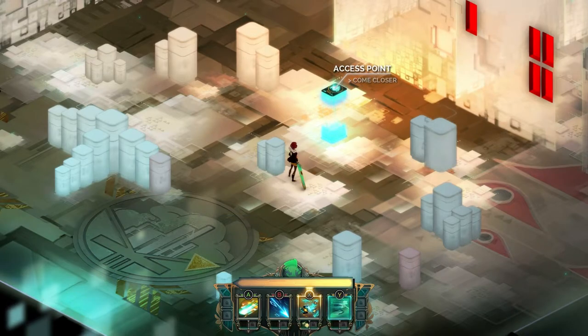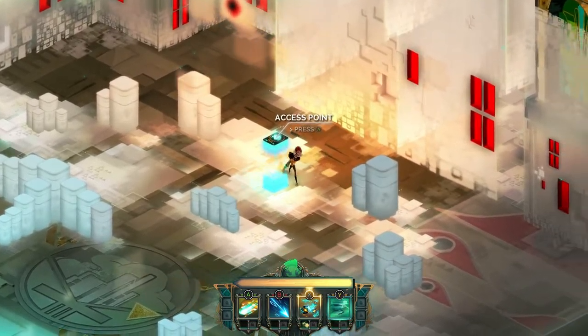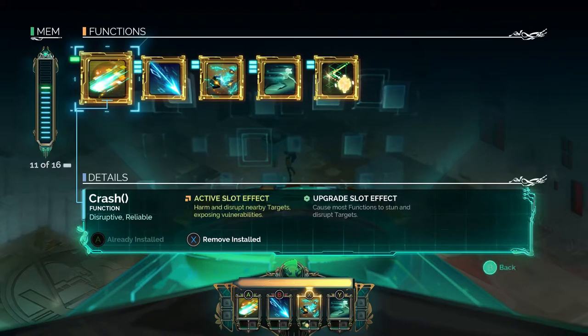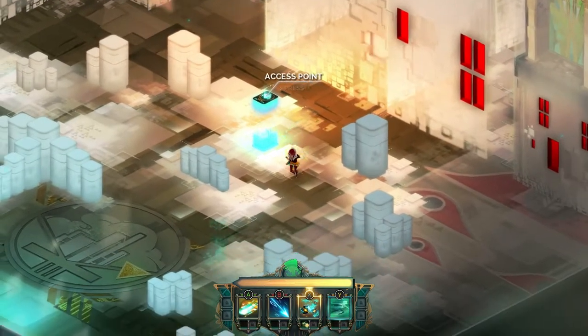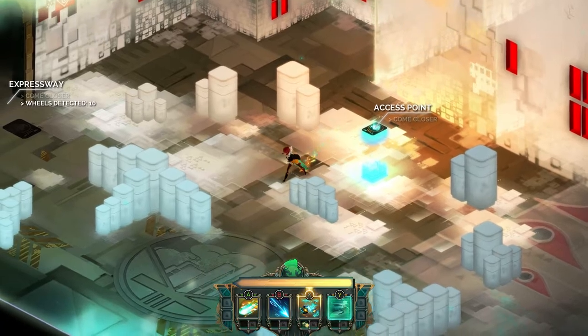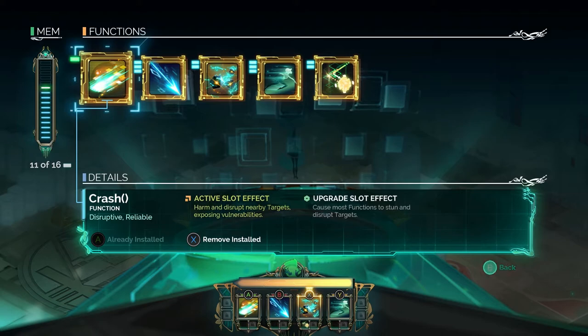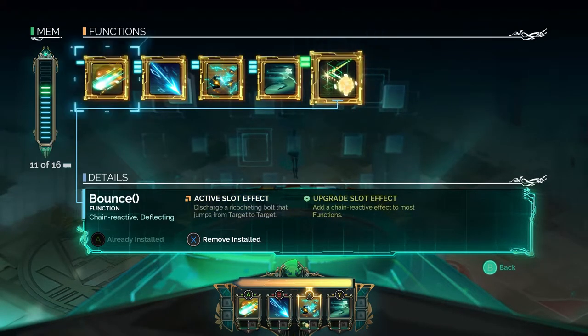Process terminated! Process terminated! Why don't you take out your Spark ability — push X. So now put Spark under that one.